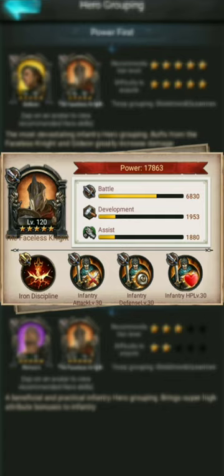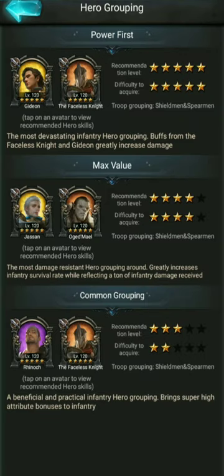Just because a hero is gold does not mean that they're better. For any kind of infantry matchup, you're going to want to have the Faceless Knight. Obviously if you have a Faceless Knight at level 80 and a Dolan at 120, you would use Dolan — and vice versa. But that is exactly why players are using Faceless and saying Faceless is better than Dolan.